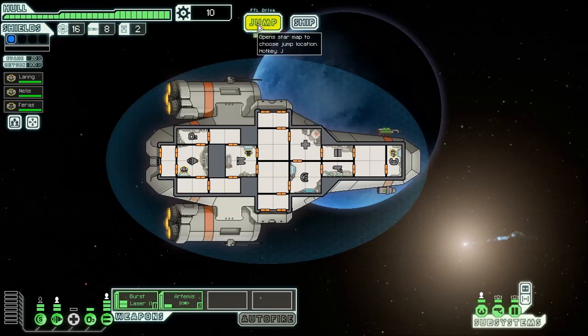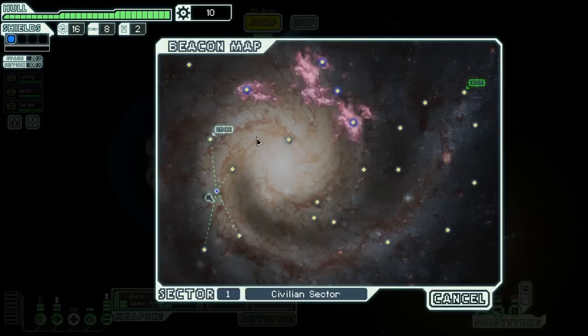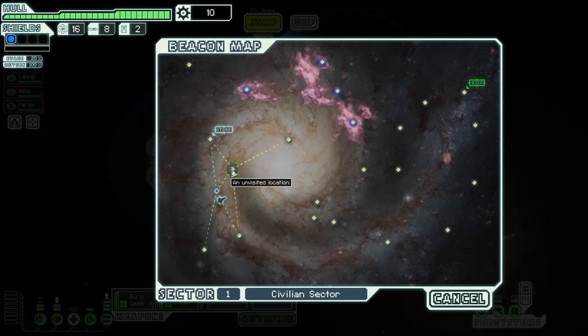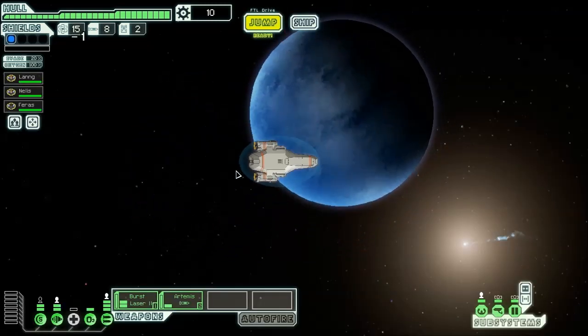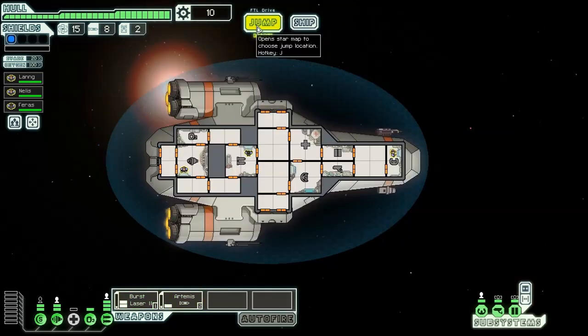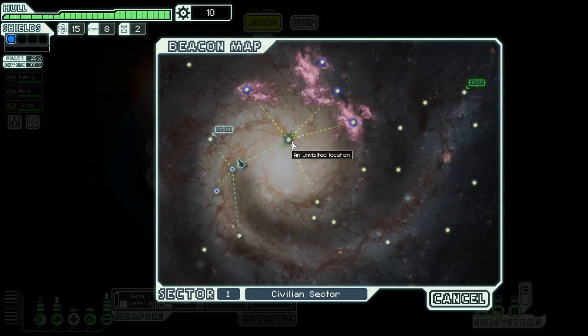With that let's go ahead and get started, we're gonna jump. This is our star map. Number three says jump to the store immediately — I don't think we should jump to the store. We totally have so much money, right? We're starting off — we have ten scrap, which is almost nothing and anything at the store is gonna cost more than that. We're actually being pursued by the rebel fleet, and if we go to a place we don't get anything from, that will harm us. We're basically just trying to make our ship really badass before we get to the end of the game, otherwise we'll definitely lose.